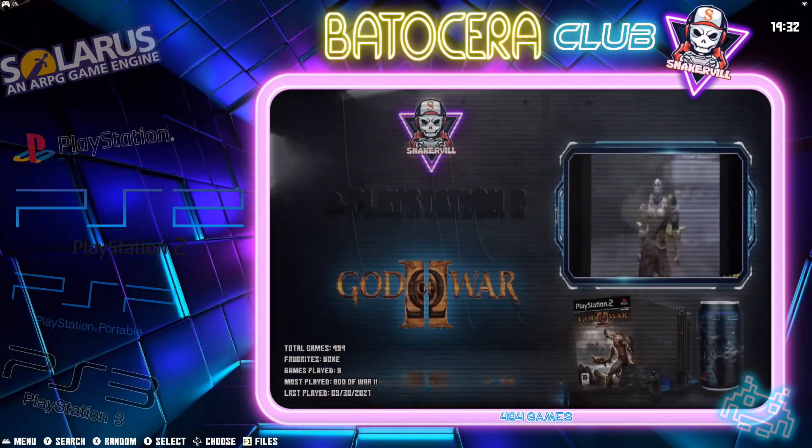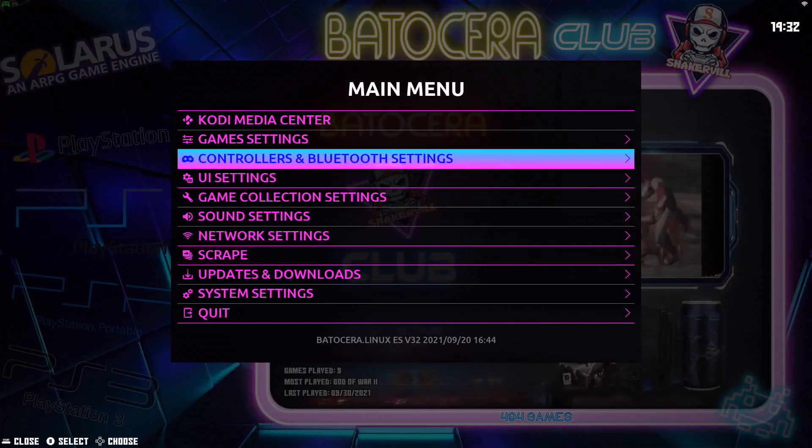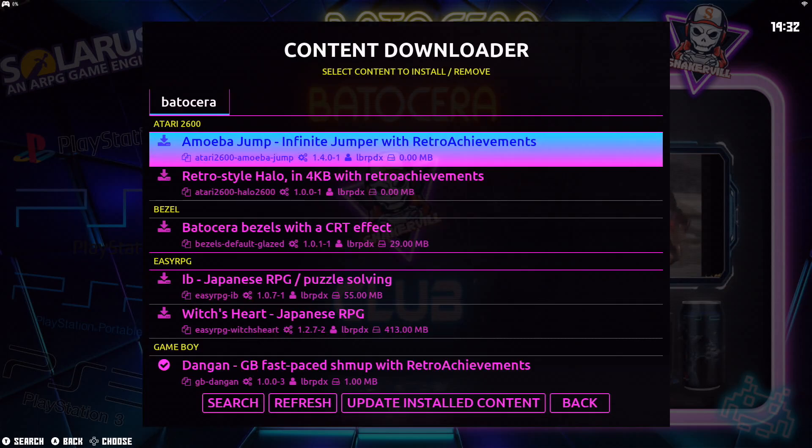So with your gamepad, go ahead and press the start button and that will bring you up to this menu. Go into updates and downloads and then go into content downloader. When I started using Batocera a few years ago, this section here was not all that much. In fact, there were only a few games, but now there's well over 40 games in this section. I was just so impressed when I looked at it the other day. I could not believe the amount of games that we now have in content downloader.